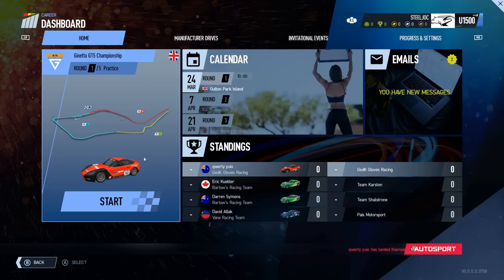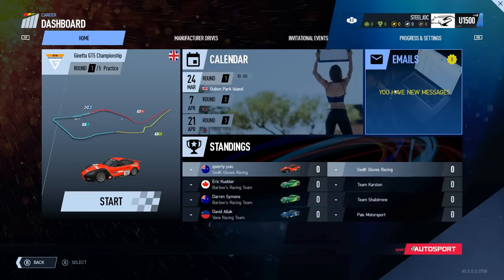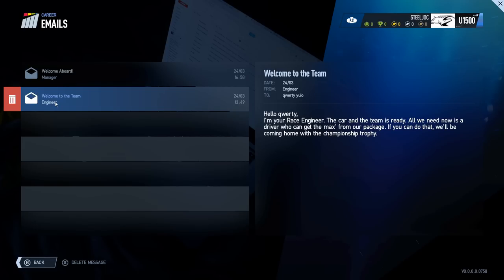This will take you straight into the series. In the middle here we have the calendar which will show you the rounds, the dates they're based on, the time of the race, and the tracks. On the right hand side here you have the emails welcoming you on board with the manager and also the engineer.